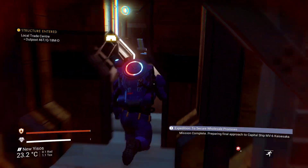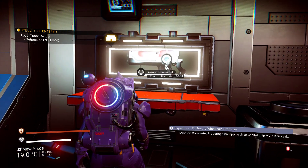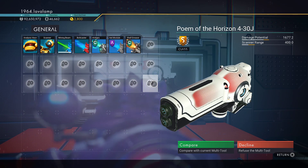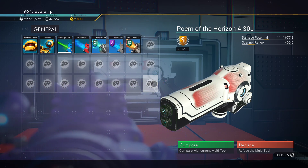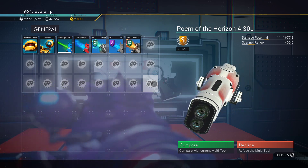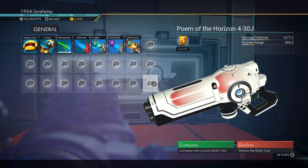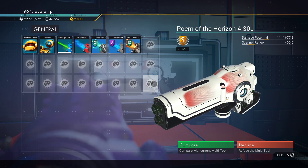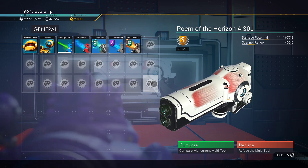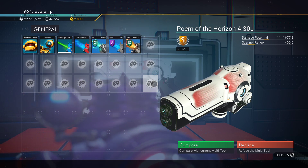Let's have a look — yeah, here it is: S-Class Experimental. That's a really really nice white and red Experimental; I really like that red smear pattern — it's one of my favourite decals. 'Poem of the Horizon' — that's such a nice ship name, it's really really nice.